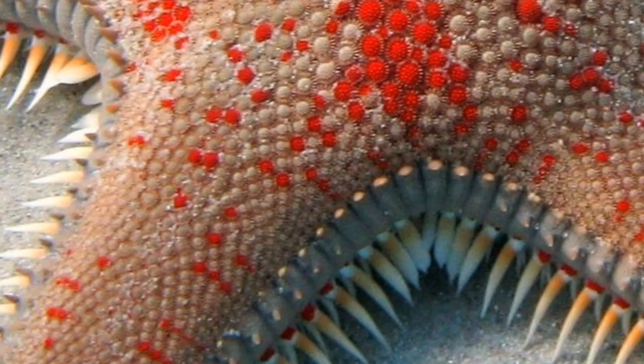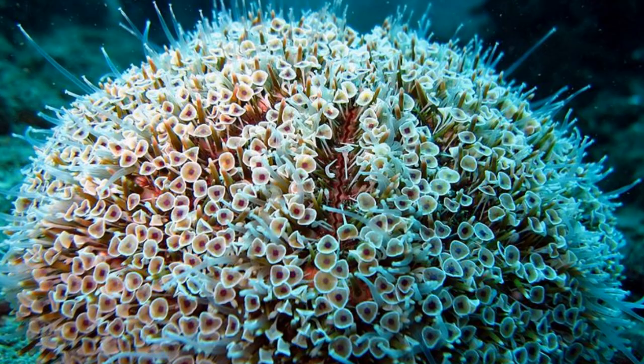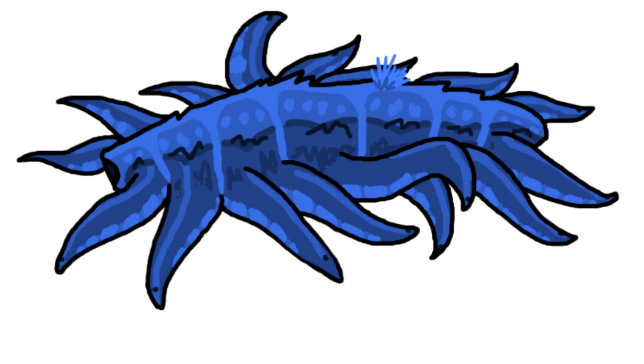Depending on the species, some Echinomorpha's skin is partially covered in calcium carbonate scales and a structure analogous to what in echinoderms is called pedicellaria. Starfish are believed to use pedicellaria to deter parasites, and some sea urchins have adapted their pedicellaria for feeding. On the end of Echinomorpha's limbs are patches of photoreceptive cells that are used as primitive eyes, allowing them to see their prey. To consume larger animals, some species can regurgitate their stomachs for external digestion, much like a starfish, until their prey can be swallowed whole.